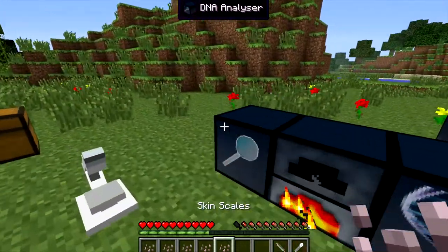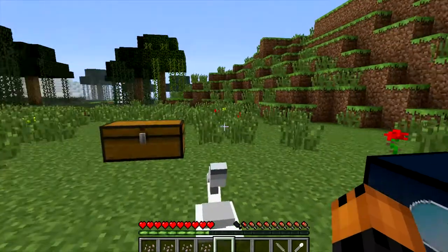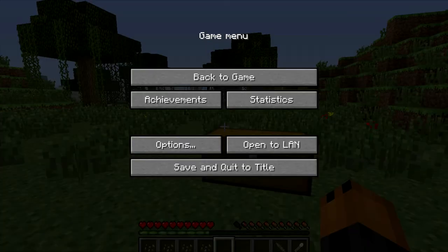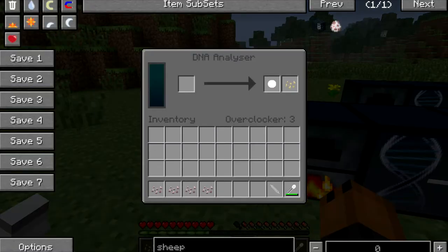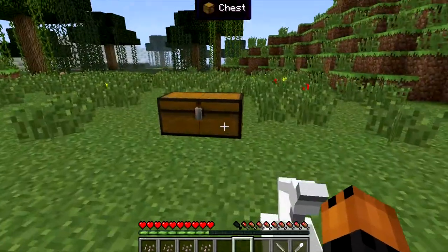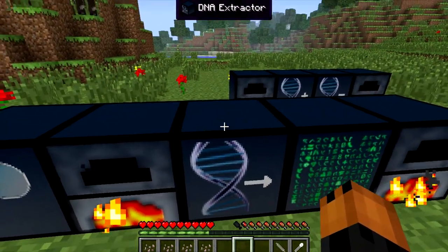So then we'll move over to the DNA analyzer with our skin scales. I already have 2 overclockers. To use an overclocker, you grab the overclocker and right-click on the machine that you want, and it'll disappear. Now I have 3 overclockers. As you see, now we have a cell — a cell of a sheep actually — and an organic drop. That is how to make the cell, as you see with all these crafting recipes. The cell is also useful for DNA stuff.